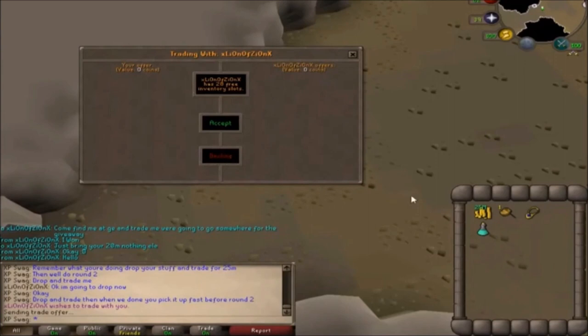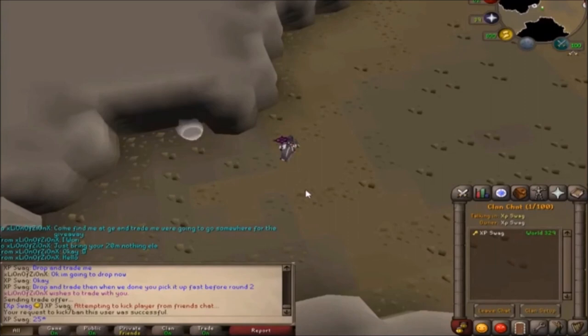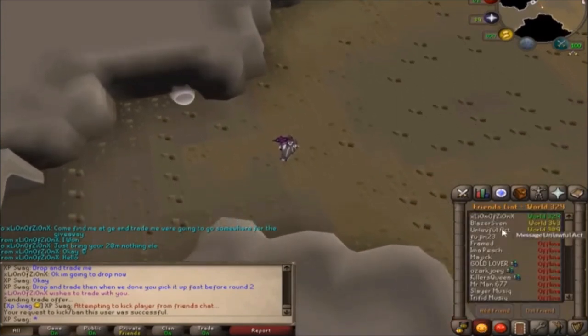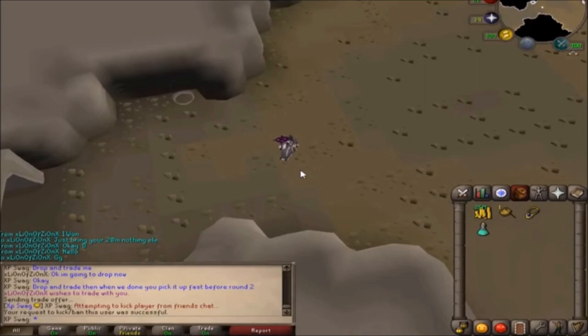Instance Lure. Here's a pretty straightforward lure. First things first: never drop your items, especially if you are in an instance. Hosts of instances can remove any player at any time from their instance. If you drop your items in an instance and get kicked out, there is no way you can get back into that instance, and the items you dropped are now the property of the lure. Again, don't drop your items — and especially do not drop an item you are not ready to lose in an instance.